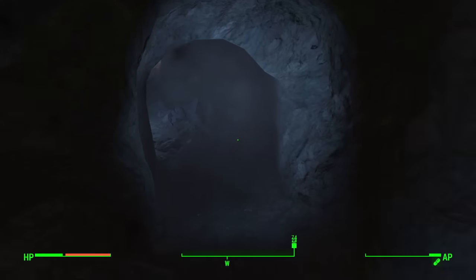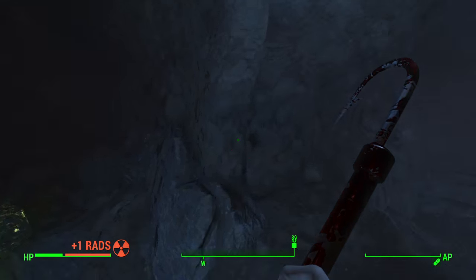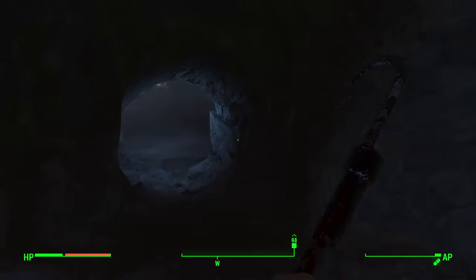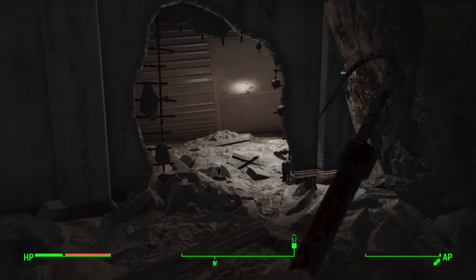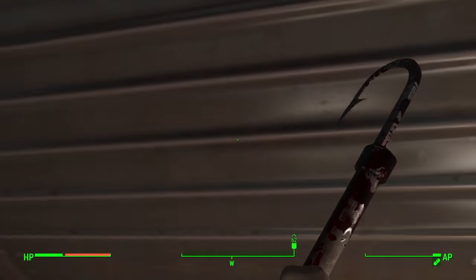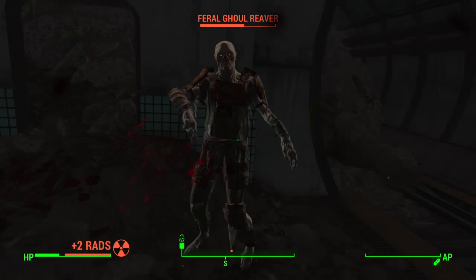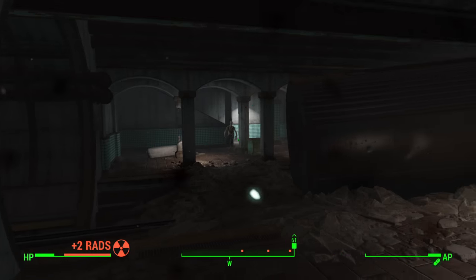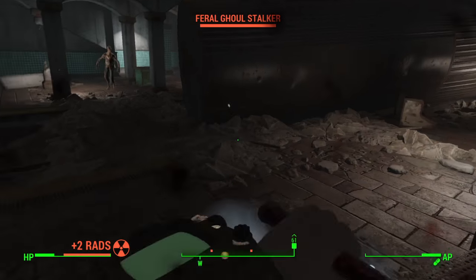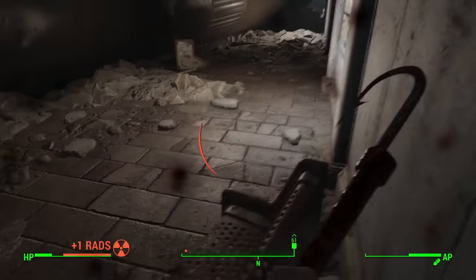Coming down from there, I take out a couple of mole rats, following this path down these narrow tunnels deeper into the vault cave system. Eventually I get into a room with a whole bunch of ghouls — I'll skip over fighting all of them — and then go around a big train car. Right on the other side there's another tunnel to continue moving through.